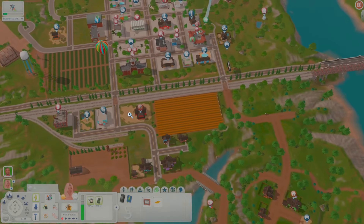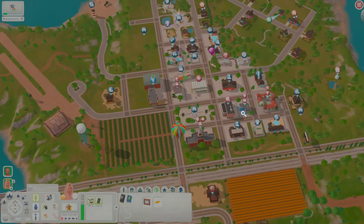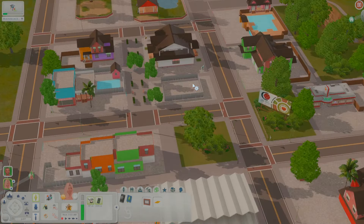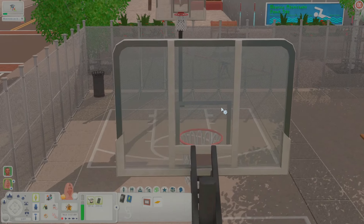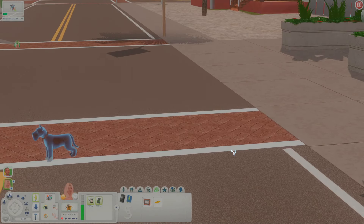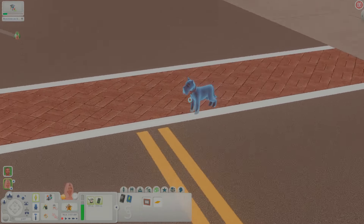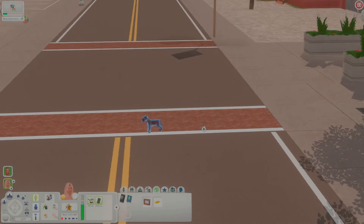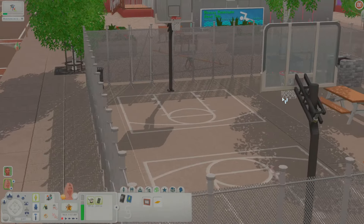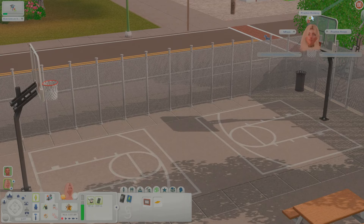I wanted to check out the gym because I saved myself from seeing it before. There's a resort here, a laundromat — so much to choose from! Here's the gym and pool. There's a ballpark area and I don't know if this comes with store content. Wait — oh my gosh, a ghost dog! What happened? The dog is dead!